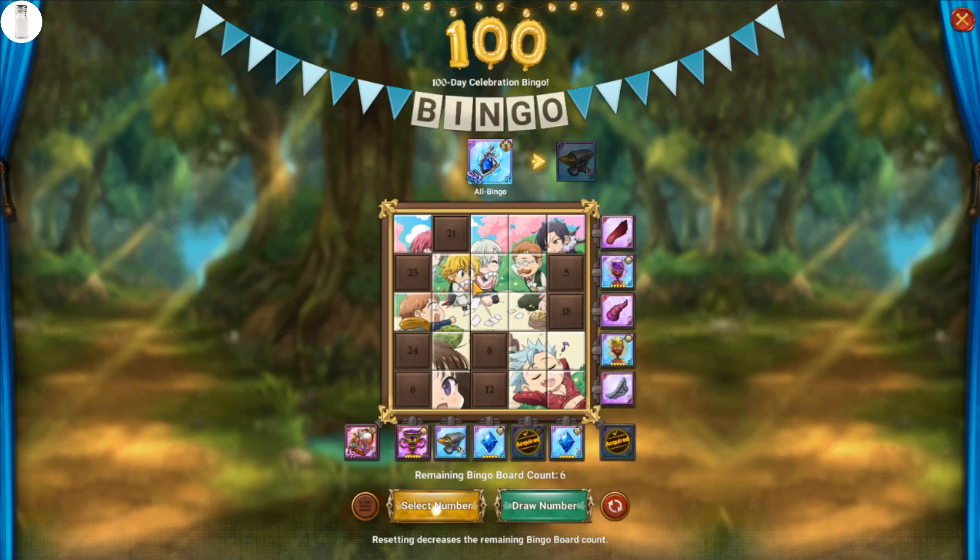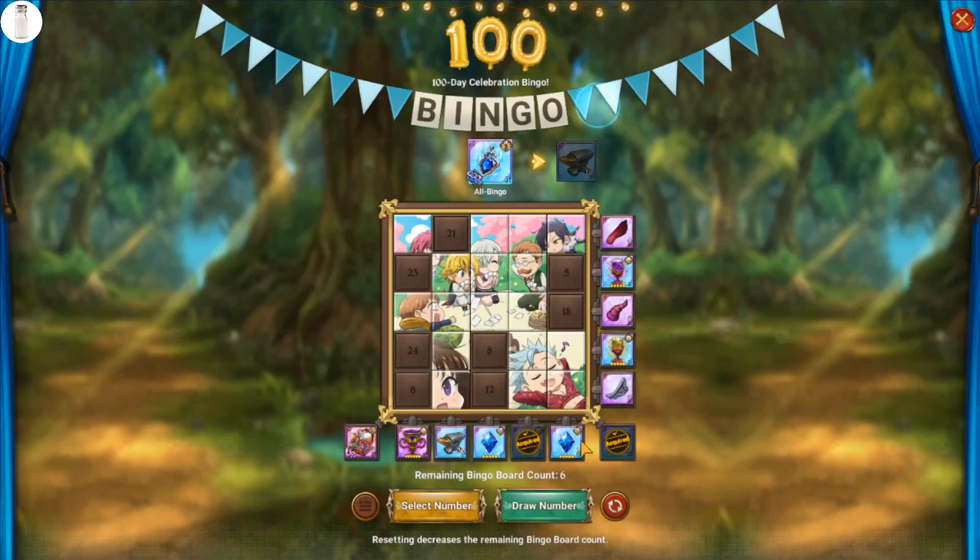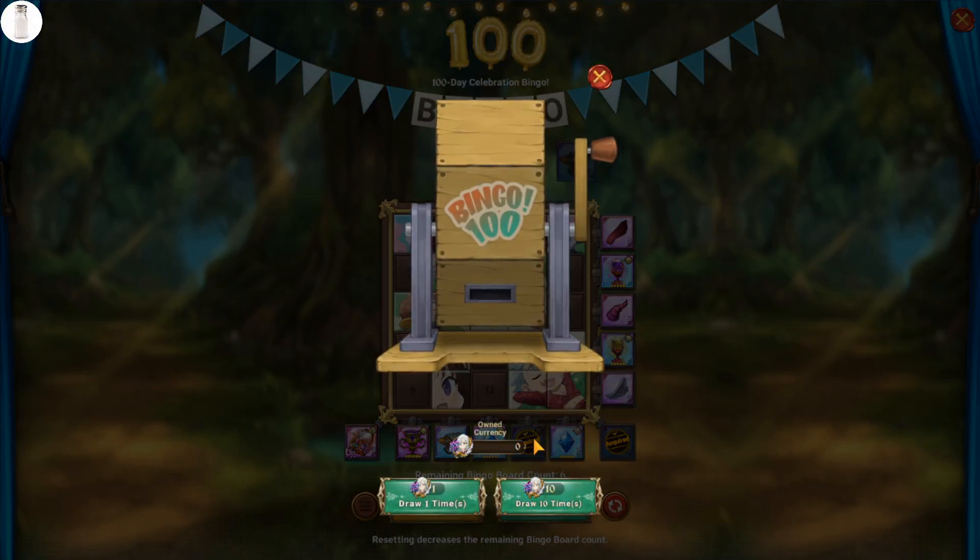Does that number go to waste? No, it does not. It goes over to this screen which shows you any extra numbers you have that you don't need for the current bingo board. This is really important: keep in mind you're going to need a total of seven of all the numbers to fully complete all of the bingo boards, and Draw Numbers is random, so you might get a bunch of duplicates of some numbers and not enough of others.